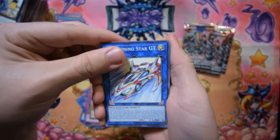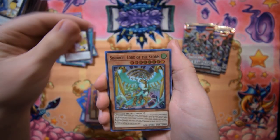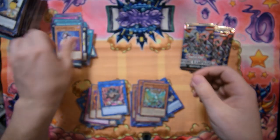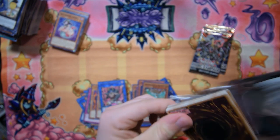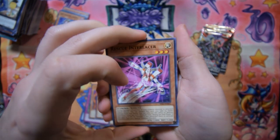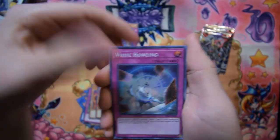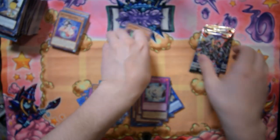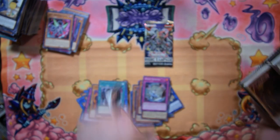F.A. Shining Star GT, Yosenju Wind Worship, Simorgh Onslaught, Mannequin Cat, Simorgh Lord of the Storm, Berserker of the Tenyi — we've gotten pretty much every Tenyi rare except The Shooter, which is fine because I have one coming in the mail. Glimmer of Dwimmerglaive, Defender of the Labyrinth, White Howling, Vessel for the Dragon Cycle. We've got two packs left ladies and gentlemen.